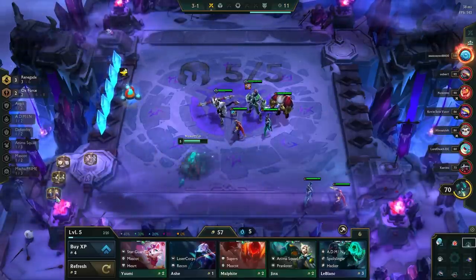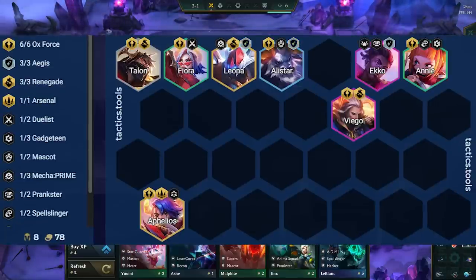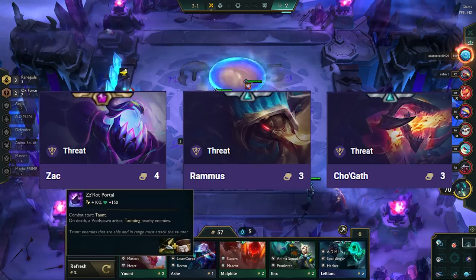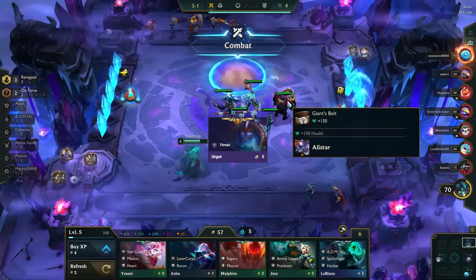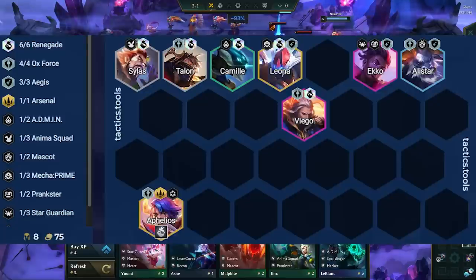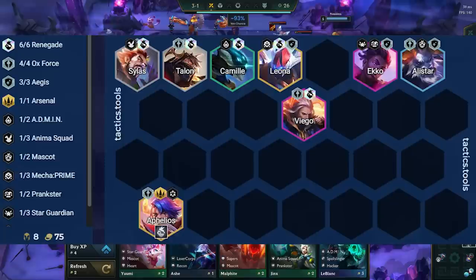If you end up going for a fast 8, you should roll for an Ages-variant board if there are a lot of AP comps in the lobby. If you can manage to 2-star frontline units like Zac, Rammus, or Cho'Gath, they can work in either comp as well, and Fiddlesticks and Urgot are good splash units for CC. If you hit a Renegade spat, look to play towards the 6 Renegade board when you hit Leona, as this provides a ton of damage to both Viego and your whole team.